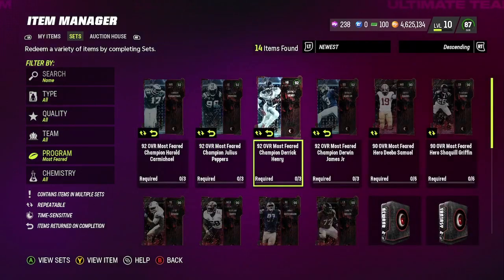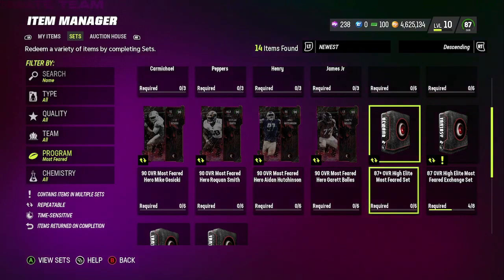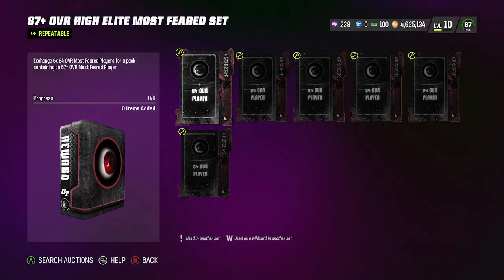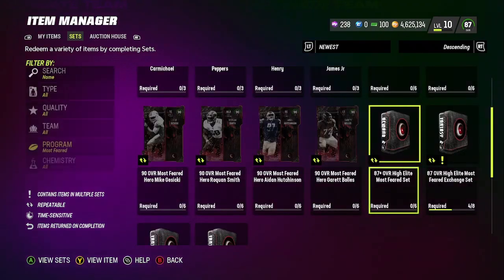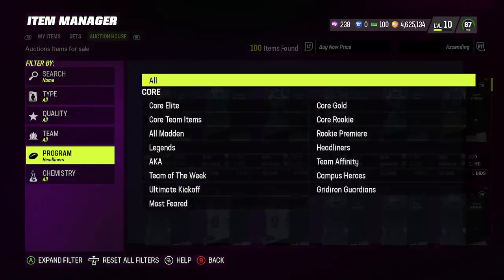Welcome back, guys! In today's video we're gonna be trying out the brand new coin making method that everyone on Twitter has been talking about. I saw a few people talk about this, I asked them what you do, and they told me all you got to do is rip the 87 plus Most Feared pack and you're basically gonna make a lot of coins. So I had to test this pack out.